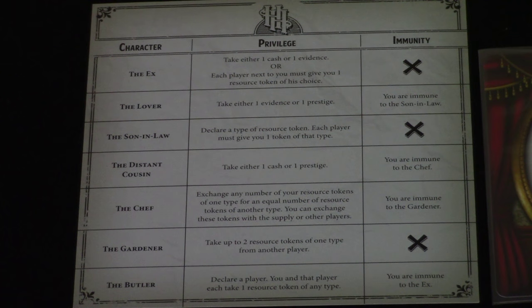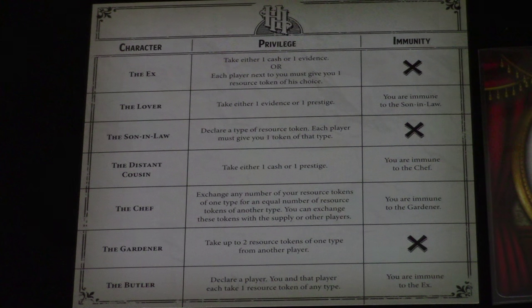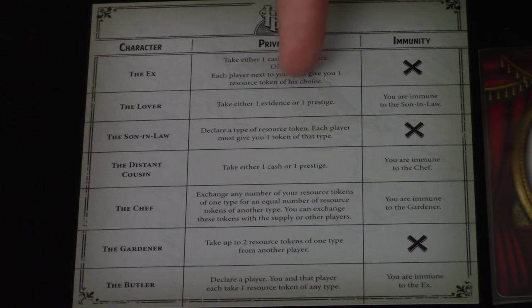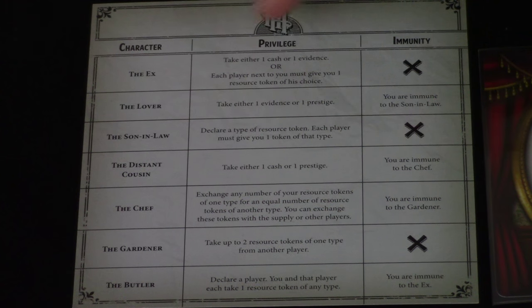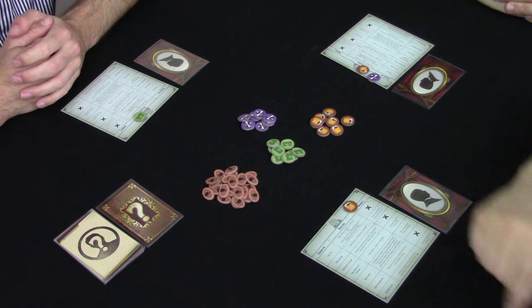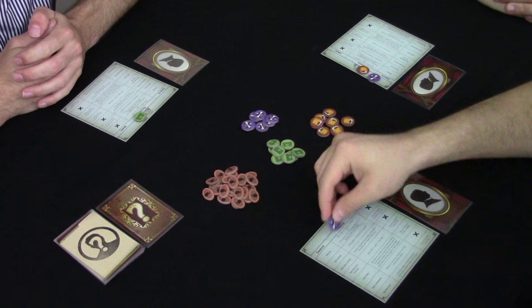The first action is the claim action. To do this, you claim that you are one of the characters on your reference sheet and take the action associated with it. So I'll say I am the lover, and I can take either one evidence or one prestige from the center of the table. When I claim that I'm the lover, I'm claiming that this character card in front of me is the lover. However, since it's face down, you don't know if I'm the lover or not — I'm just claiming it, and it's up to you to decide if I'm telling the truth. So since I am totally the lover, I am going to take one prestige from the supply.